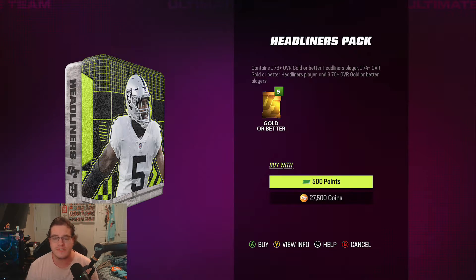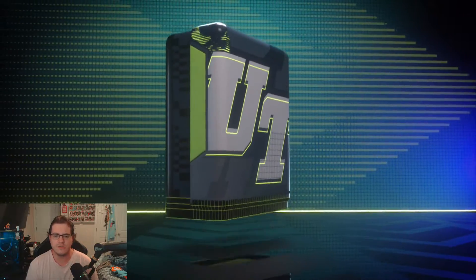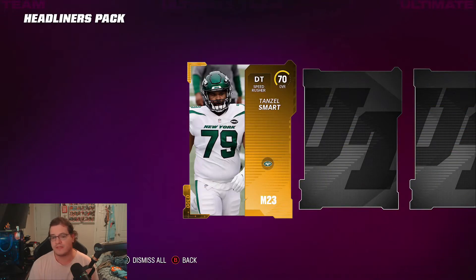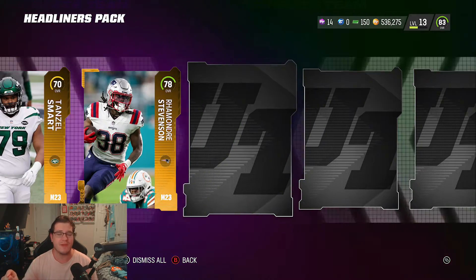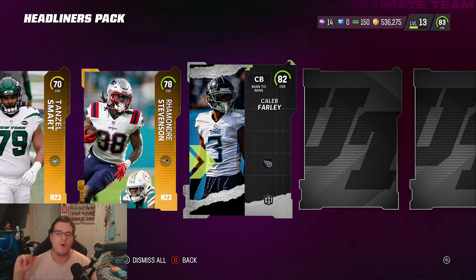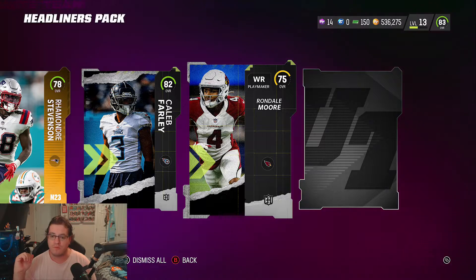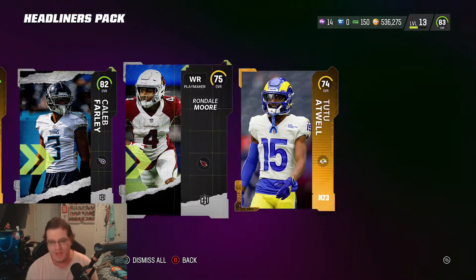Next card: 78 overall Cadarious Tony. These packs come with a guaranteed 78 overall or better player — you get two guaranteed in here. The odds are pretty good. Honestly should have been opening these packs from the start. Next Headliners player: 82 overall Caleb Farley. Next one is Randell Moore — just a gold.